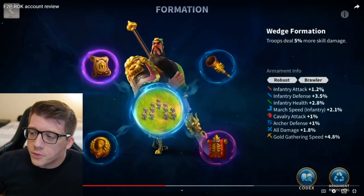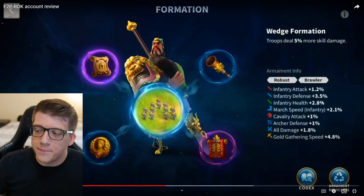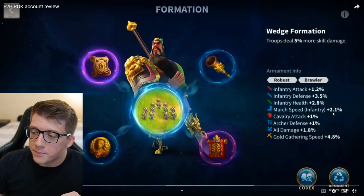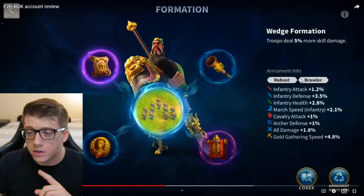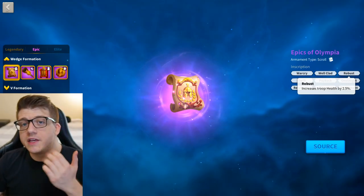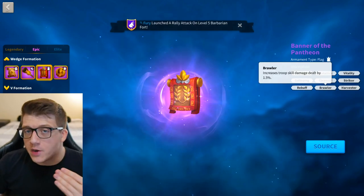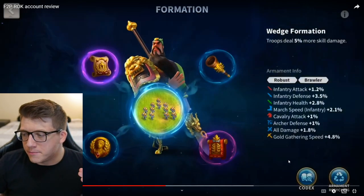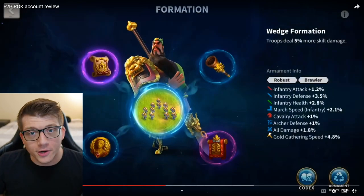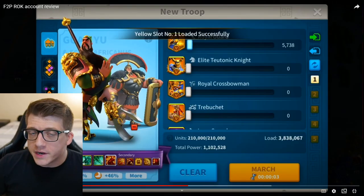Guan Yu has 1.2% infantry attack, 3.5% infantry defense, 2.8% infantry health, 2.1% infantry march speed, and 1.8% all damage. He also has the Robust and Brawler inscriptions — Robust giving another 2.5% extra health and Brawler increasing skill damage by 1.5%. I'd really love to see that in the breakdown — it would be much clearer. That's it for his armaments.